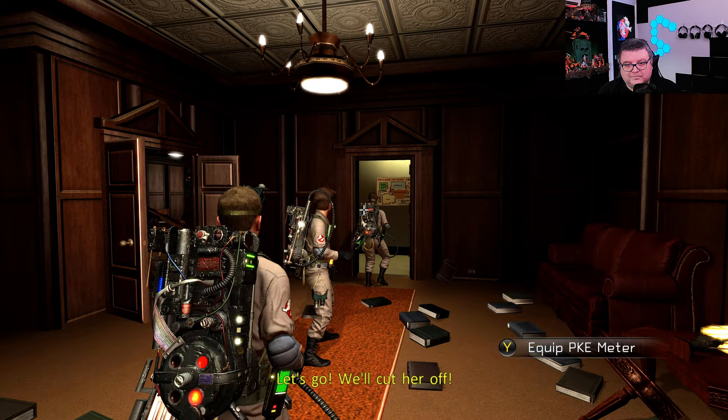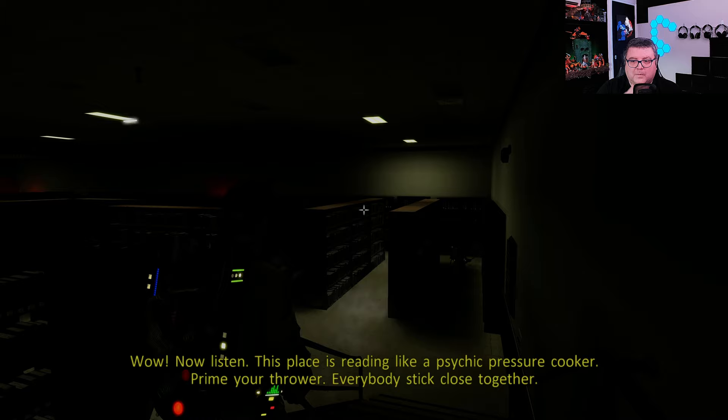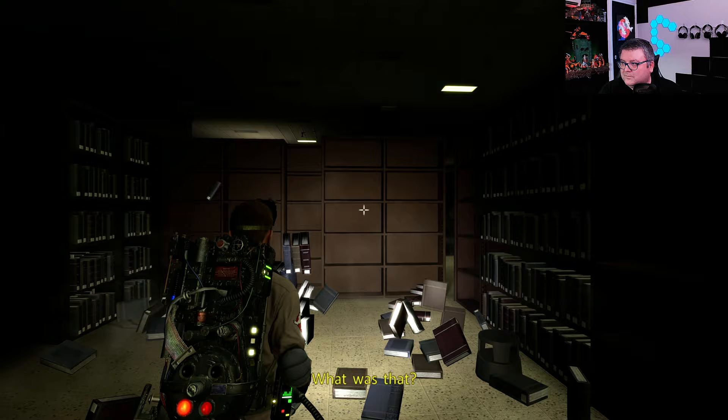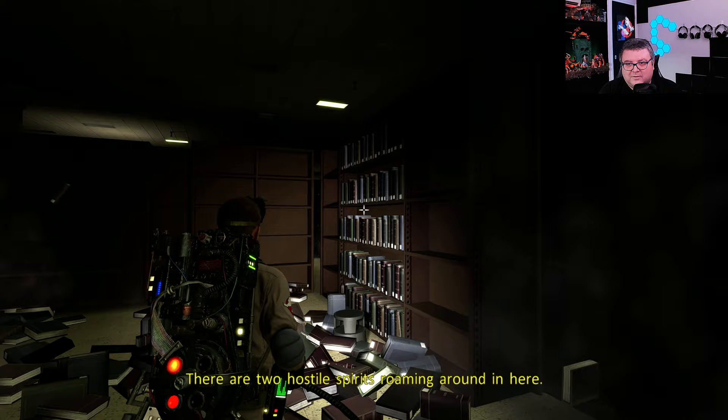Let's go, we'll cut her off. These readings are off the charts. Now I'll have to make new charts. This place is reading like a psychic pressure cooker. Prime your thrower, everybody stick close together. So much for stick together — new plan is fan out. Flexible approach, Ray. There are two hostile spirits roaming around in here, at least two that we know about.